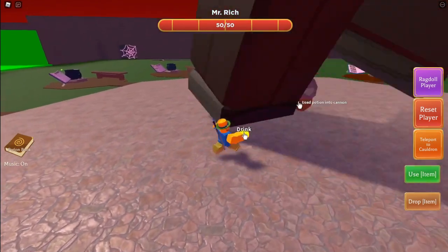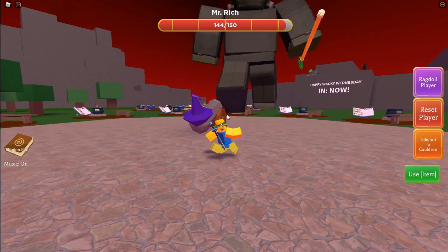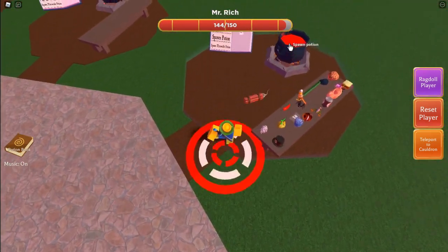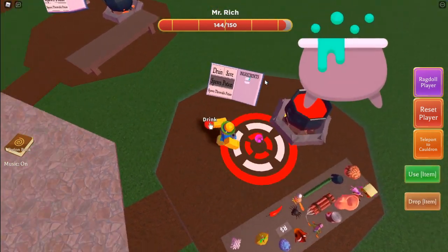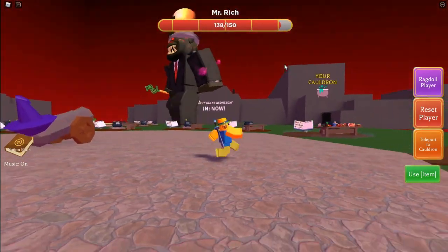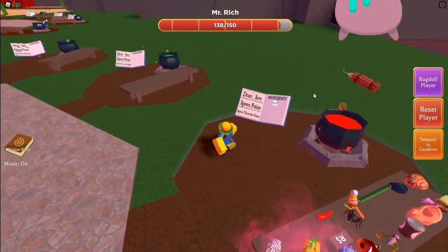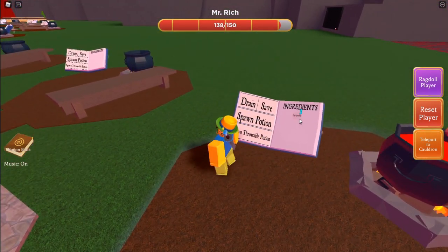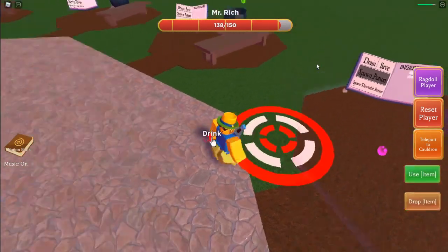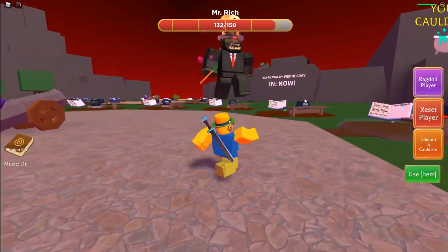I think I need to toss a potion in there. Load potion into cannon — and boom, that actually worked! So can I make an extra powerful one? I think this just does six damage each time. Let's toss it in — yep, six damage each time. If I toss multiple in it doesn't do more damage. It says three damage for that one, and this shows how much we have loaded in there.